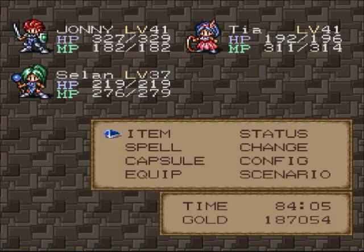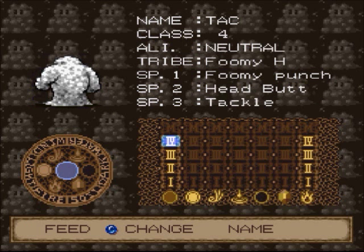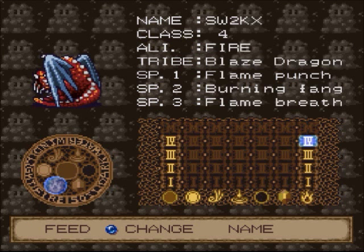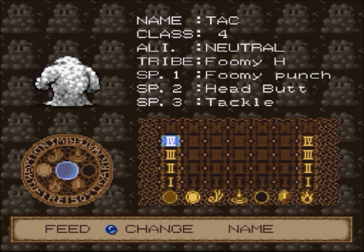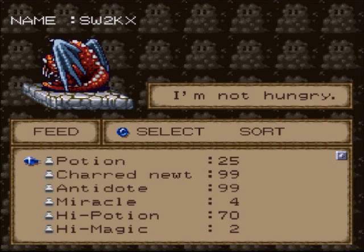Hey everybody, how's it going? TheJohnnyCage here welcoming you back for more Let's Play Lufia 2, and oh my gosh, we got a dragon on our team! A dragon and Fumi Tak. I got these guys both up to their fourth evolution, so we got an awesome dragon on our team now.